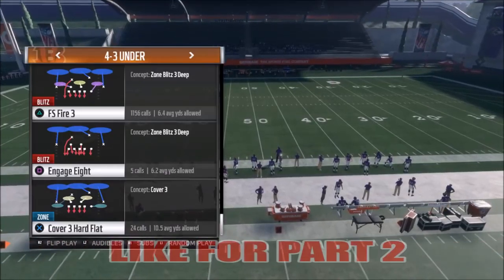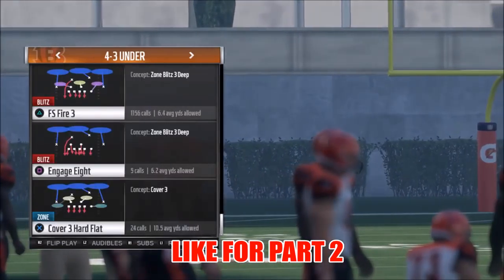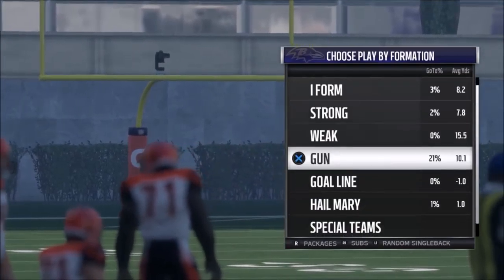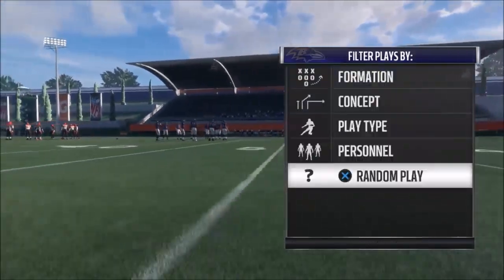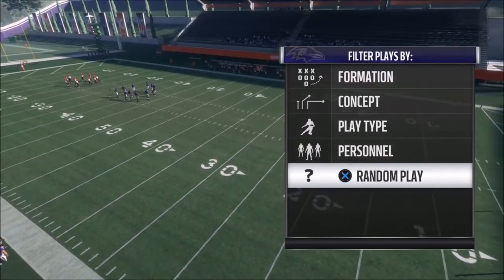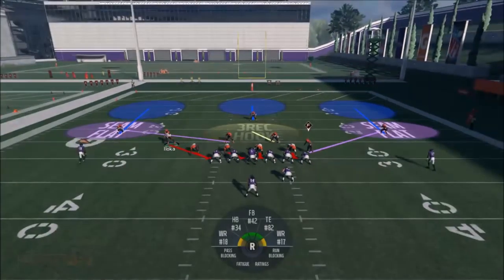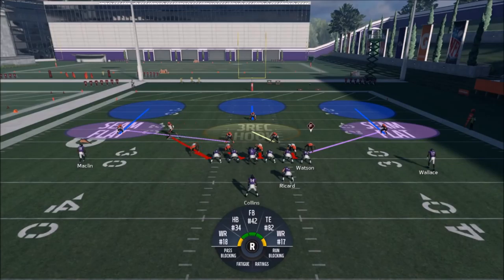I'll probably show a second play on top of it — there are a couple of good plays I run in conjunction with this one. Either way, FS Fire 3, let's go ahead and pick that. We're just going to pick random play entirely. Every time I pick random play it runs a lot of goal lines and some goofy stuff, so we'll see what happens. This play is in my defensive playbook on my personal website, my e-book. The Bengals playbook is the only defensive playbook I've used all year and, to me, it is the best. All those links are in the description below.